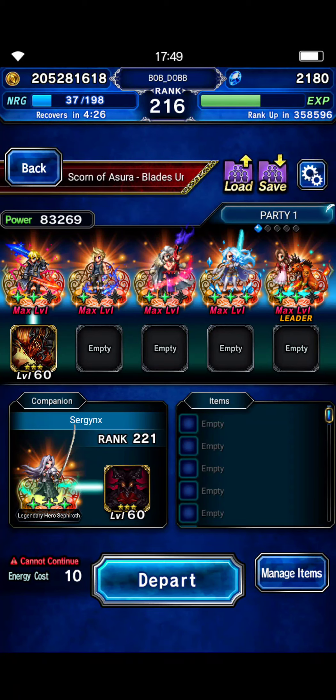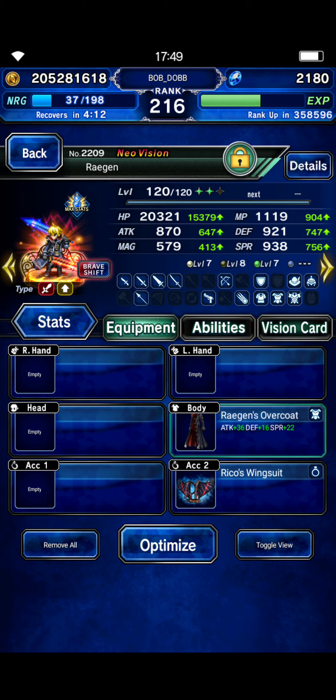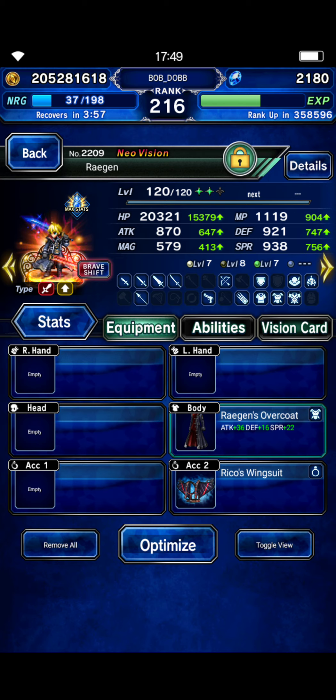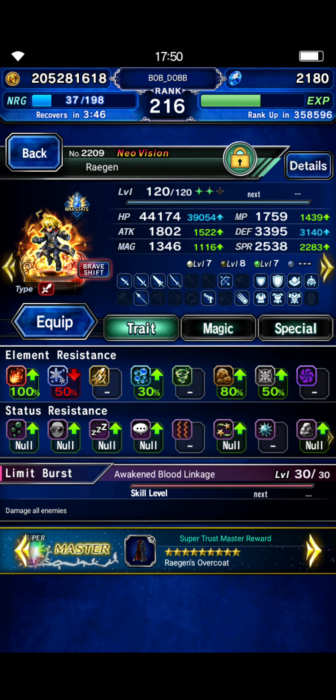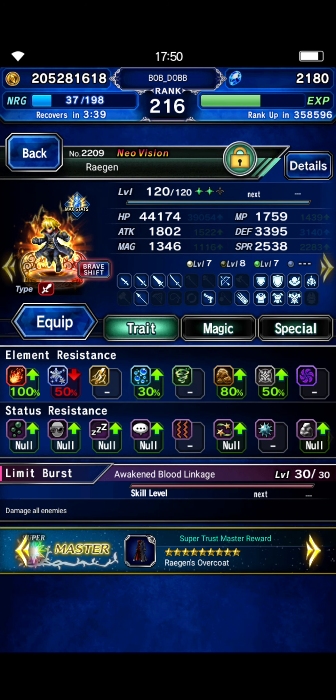Happy Monday! As promised, here's my slightly more budget Sephiroth blows up Ashura clear. This is the team we're going to be using. Raiden to tank — he has auto mirage equipment. You can use Minwu or whatever her name is, you can use her TMR for that. He has auto protect for the mitigation, and we'll be getting a better defense buff from Aerith for turn one. In ship form he is built as a tank, and he has his own TMR because that gives him guts, and 100% fire resist.